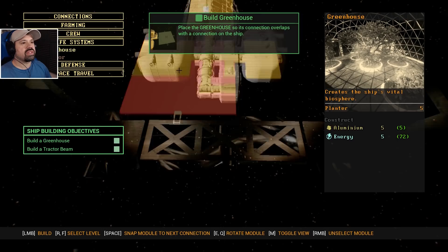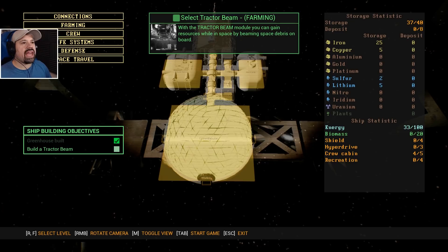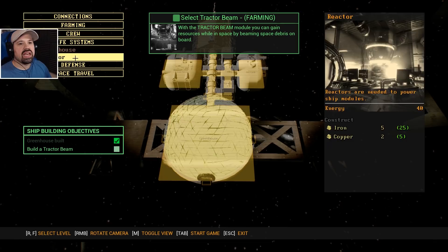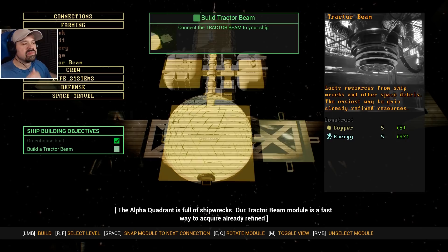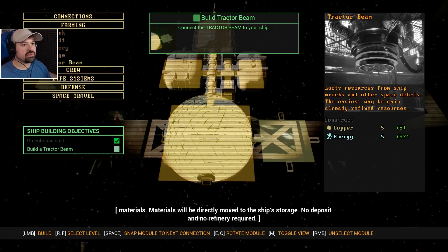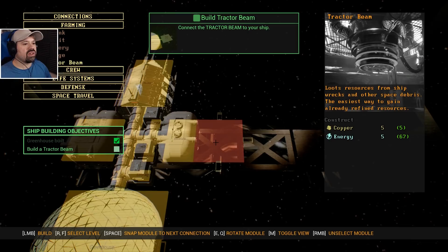There we go — placed it at the back end. Now for the tractor beam module — with this you can gain resources while in space by beaming space debris on board. The tractor beam is full of shipwrecks — it's a fast way to acquire already refined materials that will be directly moved to ship storage; no deposit or refinery required. Let's put it on the side here.